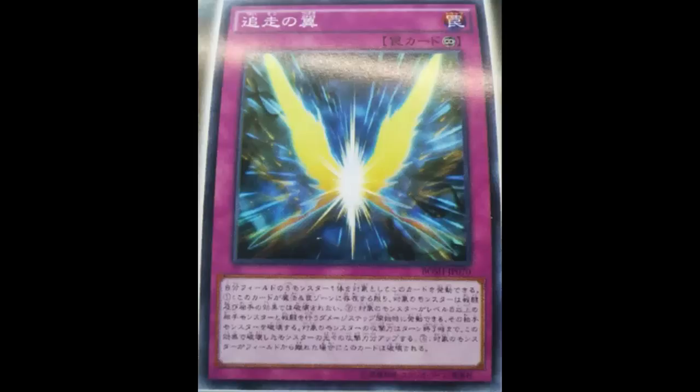If you go ahead and combine this with maybe Star Spark, I can definitely see some power. You know, your opponent has to get through a monster that can't be destroyed by battle or by card effect, and it can still hit you directly — unlike what Safe Zone does. So your opponent has to MST or get rid of Chasing Wings first, and then handle the synchro monster on top of that. It's just pretty strong, and then Star Spark is like: once per turn, I'm going to block this from destruction. That's not bad.